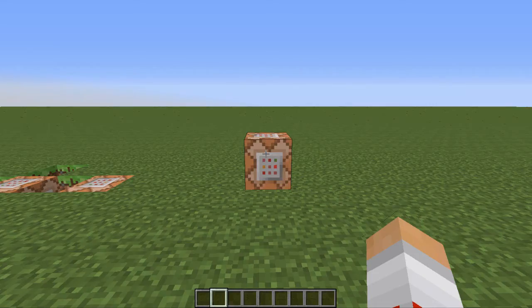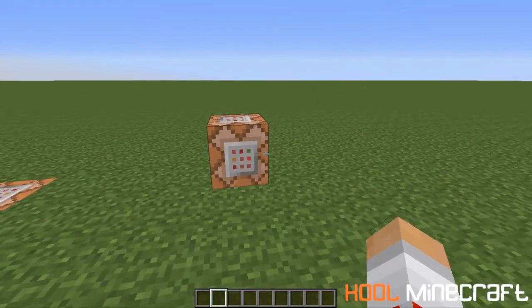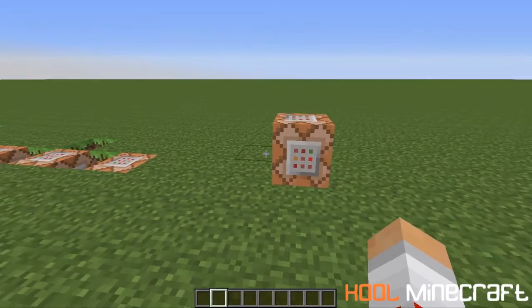The command I'll be showing you today is in the 14w04a snapshot, which is the snapshot for 1.8. The command would be the @e, which is the entity command.